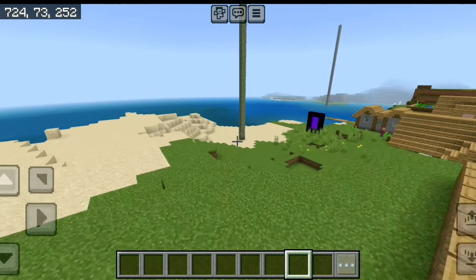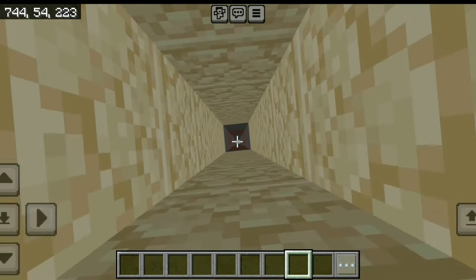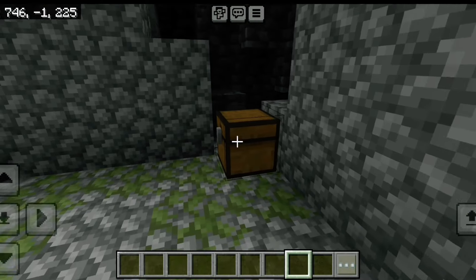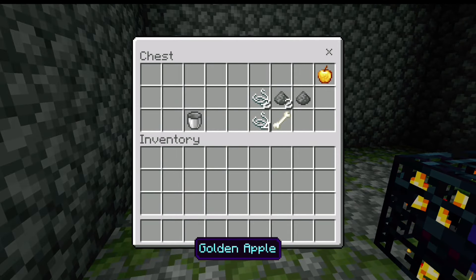You will see the stronghold in this place. In the left corner you will find a zombie spawner, which you can use to create your XP farm. In the first chest you can see a golden apple, and in the second chest you can also see a golden apple.